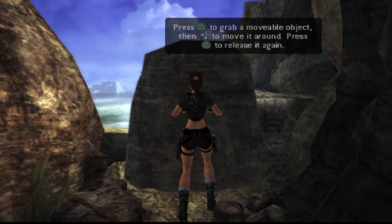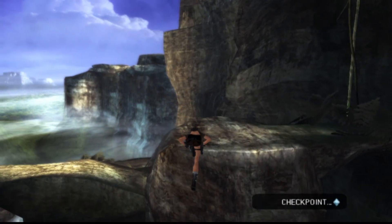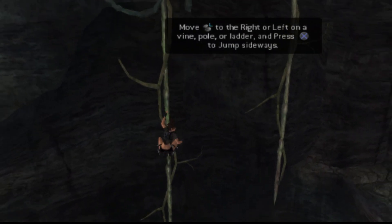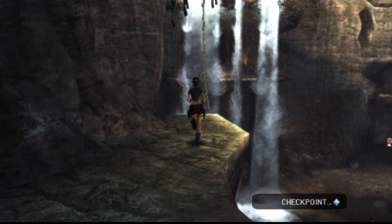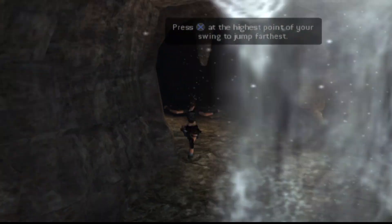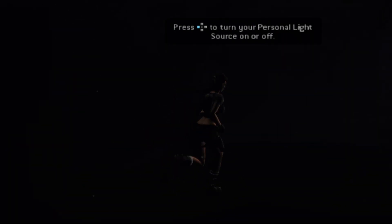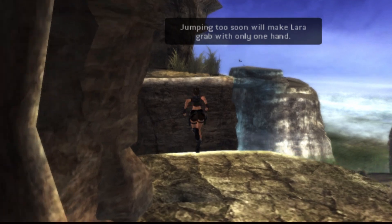Let's get started. Climb your way up the way I've gone, all the way up here, and then you're just jumping across and swinging, making your way to the cage ahead. Then we're going to make our way around nice and easy and jump across the gap.